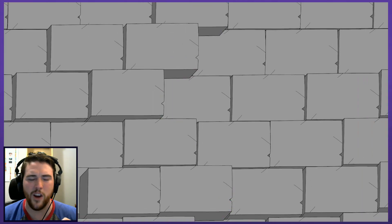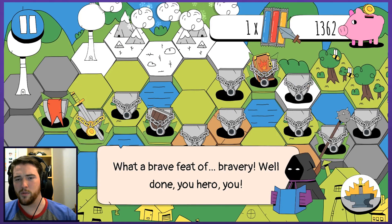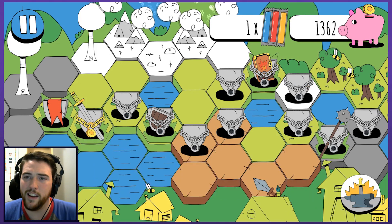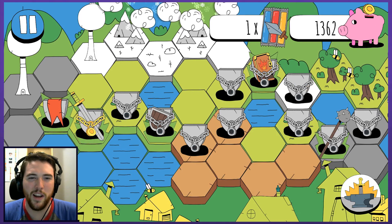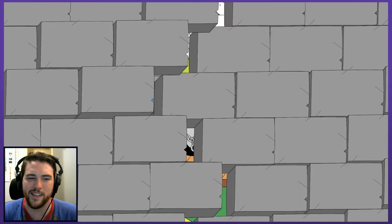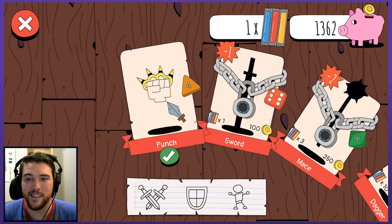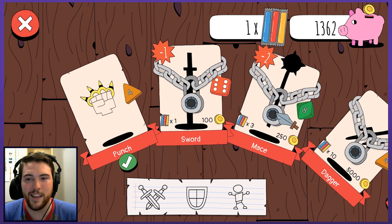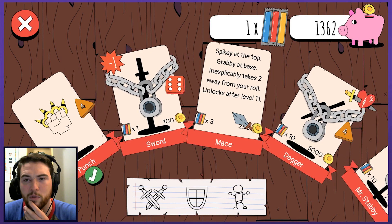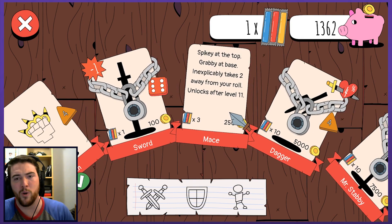I have not accomplished a lot, it would seem. Something about being brave — save some of those pops for when you unlock a weapon. I guess you can upgrade maybe with that. The punch is what I start with, nice and simple. Can I skip if I go straight to the mace? Spiky at the top, grabby at the base — that makes sense. Inexplicably takes two away from your roll, that's no good.